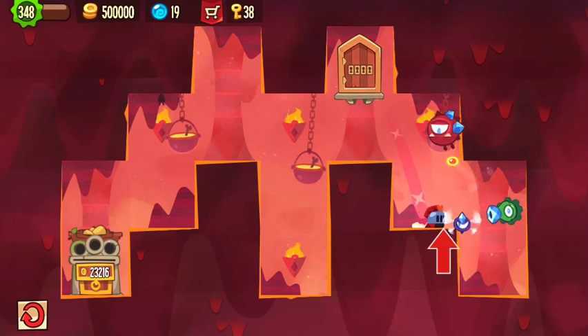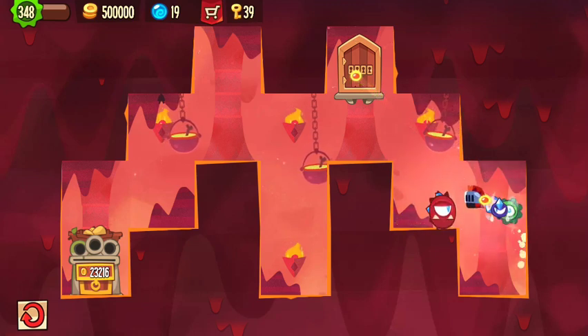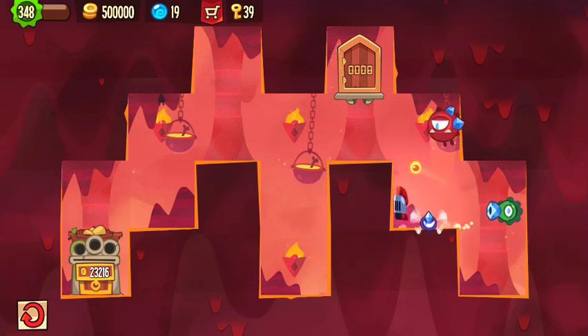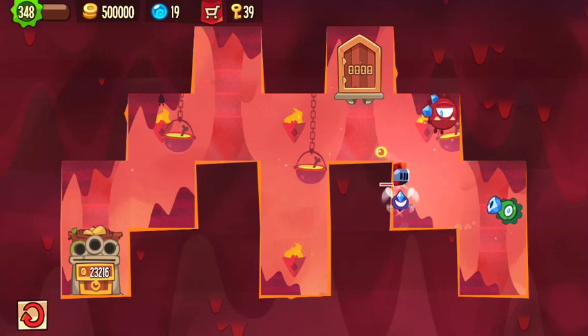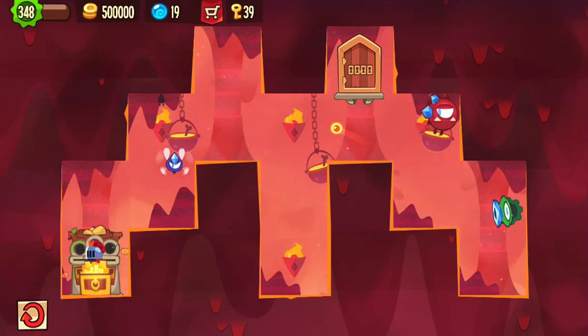The trick is, you jump exactly there. Then you jump back. Then you somehow make it below the red guard. Then you walk into the corner, jump up, and then you can make it over there. It's a pretty close call, and then you've done it.